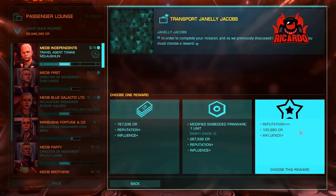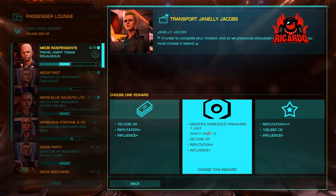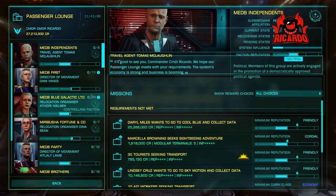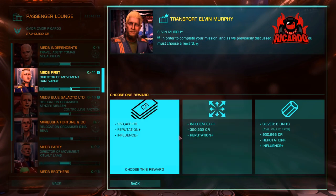Get down to the passenger lounge and hand in those passenger missions. With the new system you can choose between reputation, influence, or special items as rewards. I tend to go for special items, because you're going to need to start engineering your ships pretty soon. Once done, check the mission boards again to see if there's anything going back the other way.